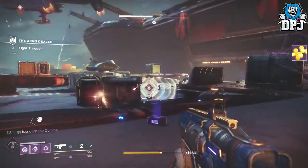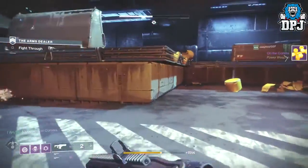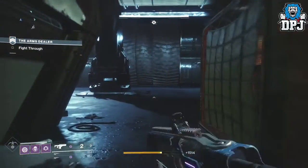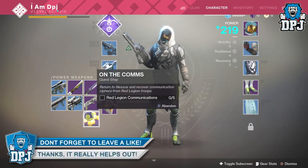As you can see it pops up on screen — what you get is something called "On the Comms," which also states it's a power weapon, obviously going into your power weapon slot within your inventory. When checked out, we can see it says it's the start of a quest. The first step of this quest is to return to Nessus and recover communication ciphers from Red Legion troops.